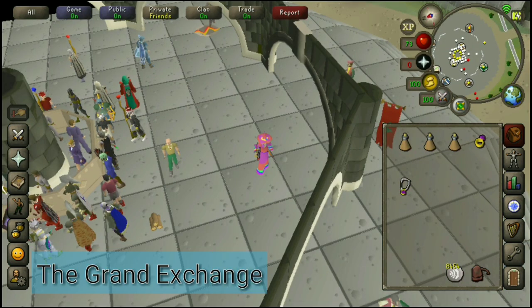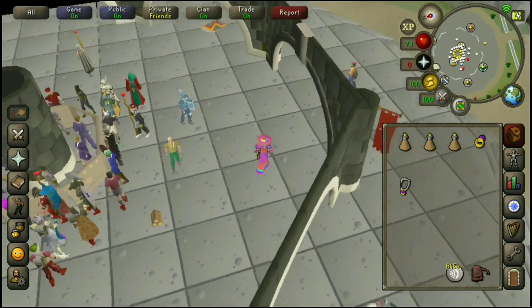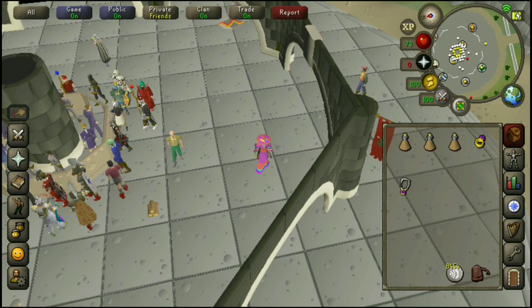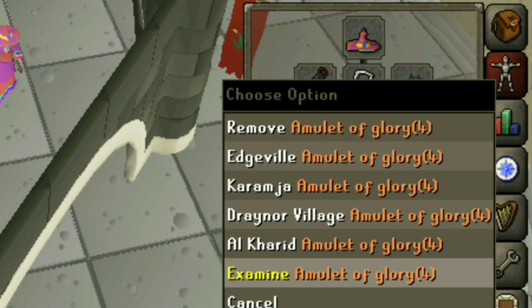We're going to start here at the Grand Exchange because it's somewhere that everyone's going to know where to find it anyway. You are going to want to have an Amulet of Glory and a Stamina Potion — I would recommend having one. I assume your agility is not too high considering you don't know where Sand Crabs is just yet. Anyway, once you've got that, all you're going to want to do is put on your Glory and teleport to Draynor Village.